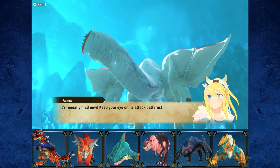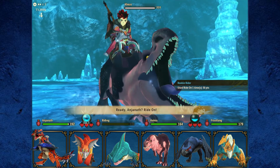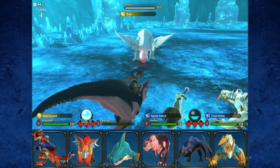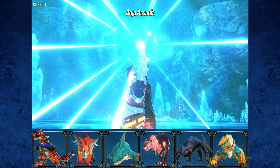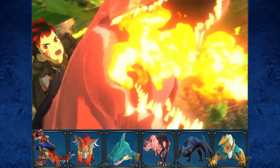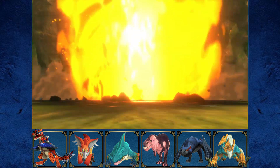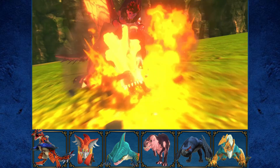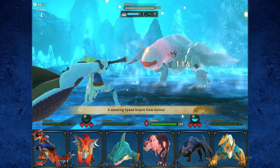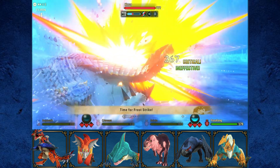It's really mad now — keep eyes on its attack patterns. I'm going to use Assault to see what move it uses. Looks like raw — never mind, I thought it was going to use one of its other attacks. Seeing this kinship skill in action is really cool. Also, I'd like to mention I'm going to do a video on every kinship skill and rate them out of 10 on which ones I like and which I don't.